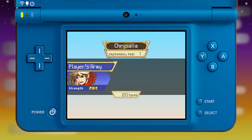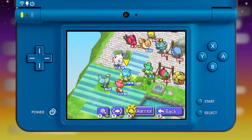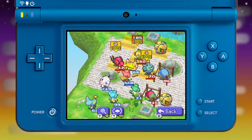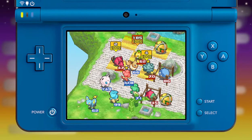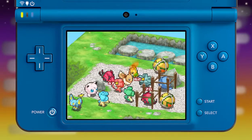Here are a few things you must remember as you unite the Ronsei Region. A Pokémon's type plays a key role in battle. If you have a type advantage over another Pokémon, your attack will do more damage. For example, using a fire type against a grass type will be super effective.